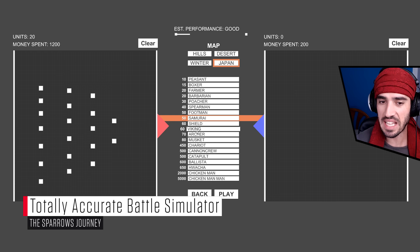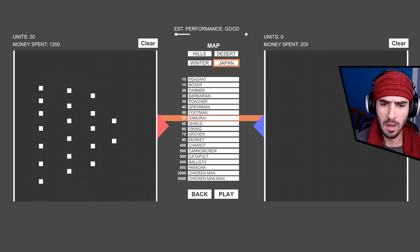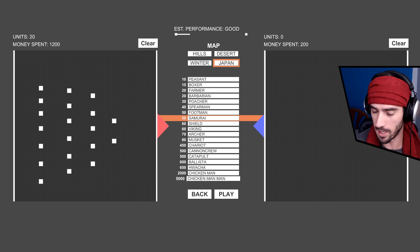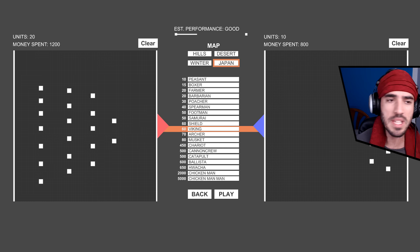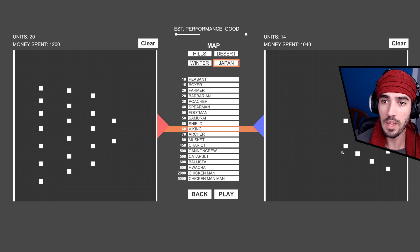Vikings are the second new unit to me. Then after that we have muskets. We have Vacha — I have no idea how to call those, but they seem to be some kind of catapults for men only. Then you have the chicken men and chicken man-men. I'm going to go with Vikings, which cost 10 more units than the Samurai, so I reckon they are a little bit stronger. I'm going to use the same number to simulate how good they are against Samurai and figure out who is the strongest.